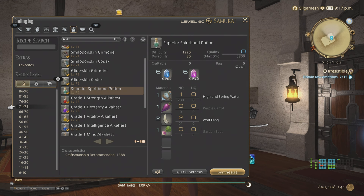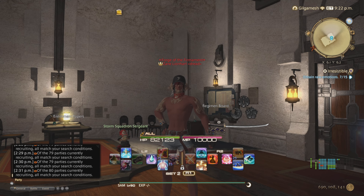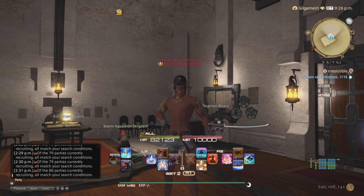As for the Spirit Bond Potions in Shadowbringers, you need Highland Spring Water, Purple Carrots, Wolf Fangs (which can be sparse on the market board), and Garden Beets. The best place to get Wolf Fangs is the Quarthorn Central Highlands. Make sure you have a lot of these made - three per craft. Get those manuals if you're not in a free company, but if you are in a free company, go to the OIC Quartermaster to get the actions.